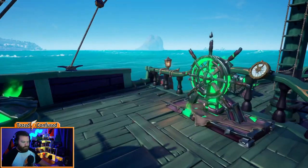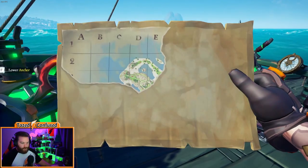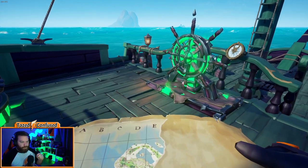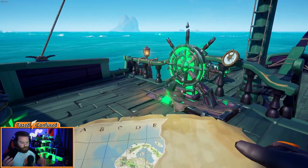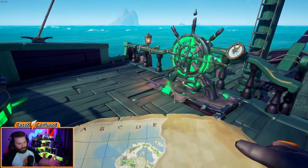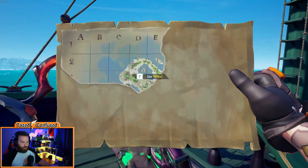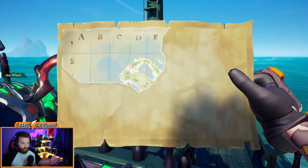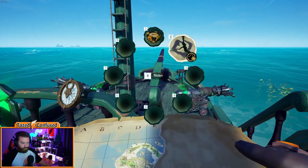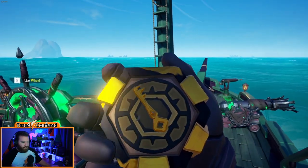There we go — there's our first map piece. On smaller islands like the one we were just on, you're generally only going to get one piece of the map. On bigger islands you could get two or three pieces. This piece is showing Mermaids Hideaway but obviously there's no X on it yet, so now we need to go to the next island to find another piece, hopefully the one with the X on it. We'll look at our wayfinder and head to the next island.